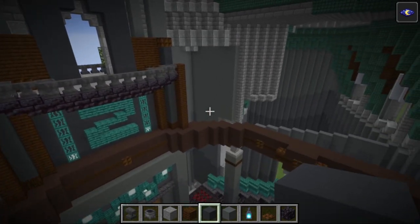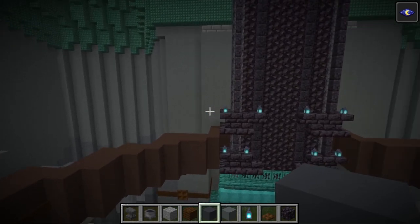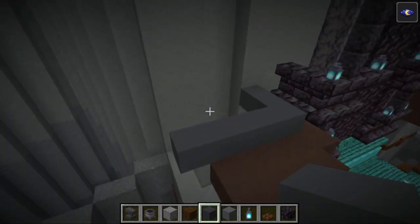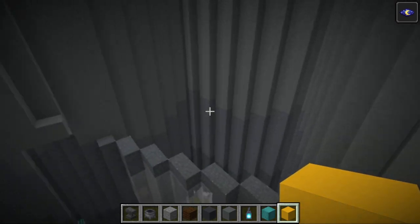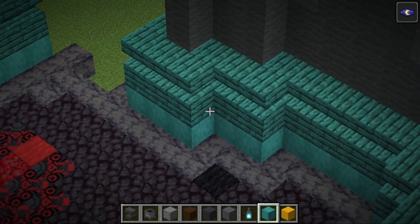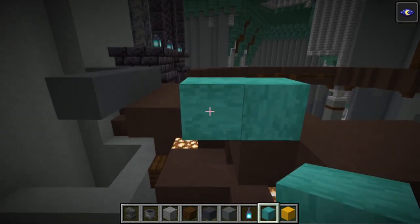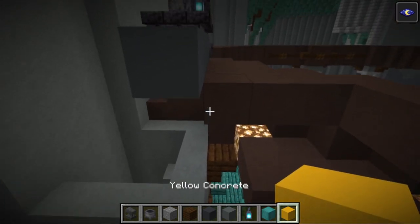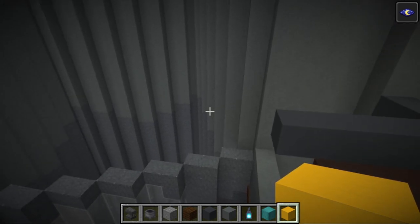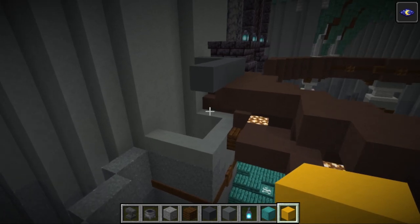The last thing we're going to do in this episode is build the balconies that go around the side of this level. Come to the side of the chimney here and with some grey concrete, build out one, two, three blocks from there and one, two, three, four blocks across. Now from here we're going to start marking out the outer edge of this balcony with some stripped warped wood. Like in the other episode, we want the grain of that wood to be vertical, which means placing it on top of blocks, not to the side. We'll be laying out some temporary blocks — I'm using yellow concrete so it's obvious. For those doing this in survival, use any cheap block like dirt that you have a lot of.